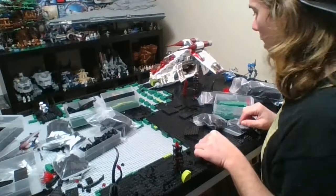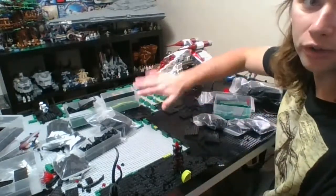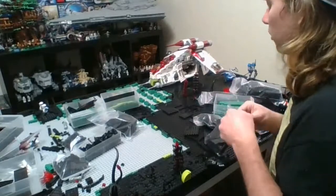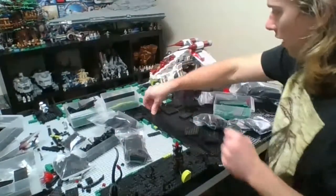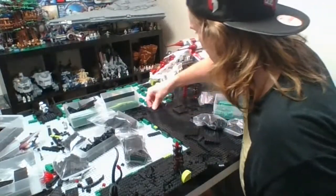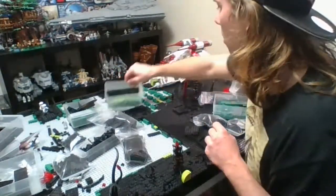The tough thing about Umbara is — for those of you who are familiar with the planet — it's very rocky and not very flat. So that's why building has been going a little bit slower, because I need to add lots of craters and depressions in the ground, which is making for very slow progress, but still making progress nonetheless.